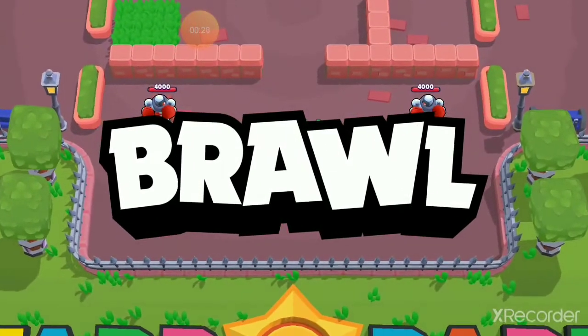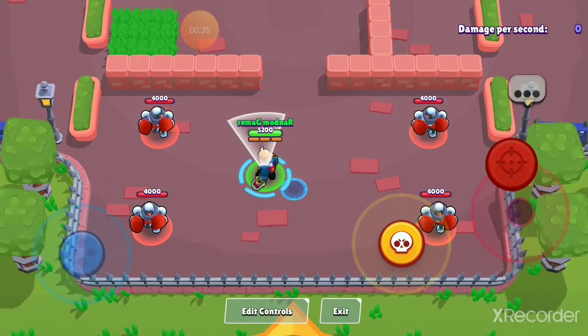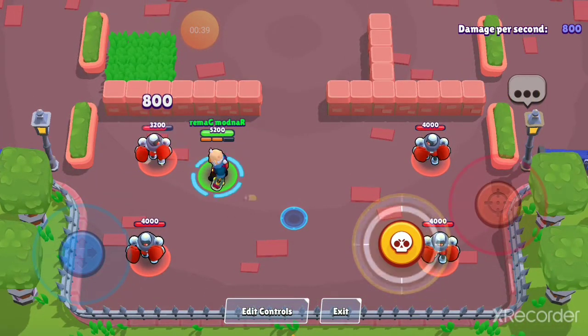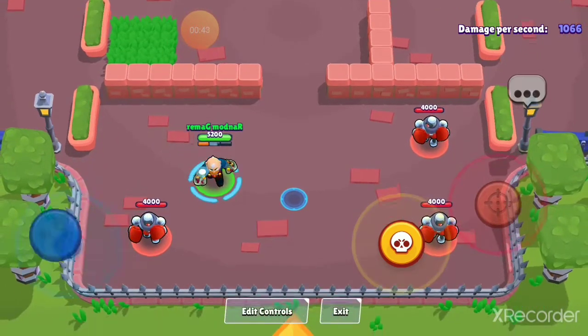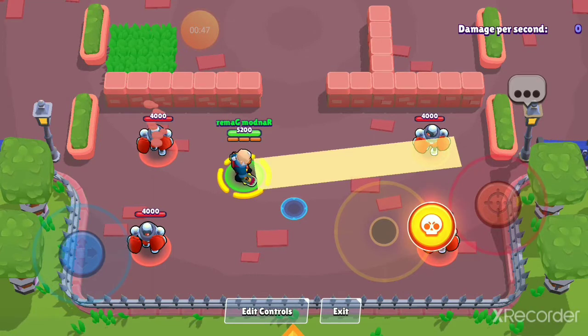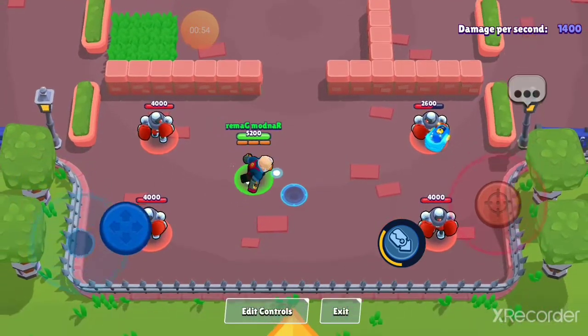Sam is the first brawler to start with a super already charged. Here's his attack with a super charged — short but wide, two punches which deal 800 damage each. His reload speed is pretty slow. When you shoot his super, he throws out his knuckle busters and deals 1400 damage, and you also get a temporary speed boost when you use your super.